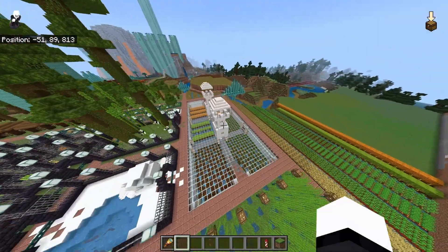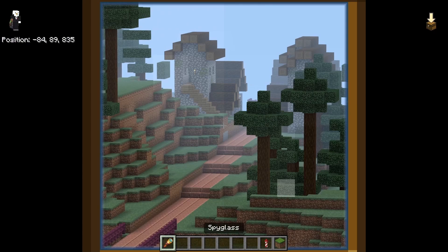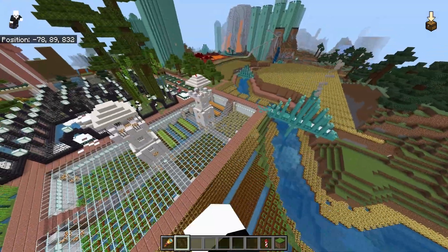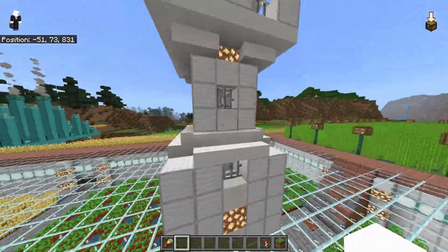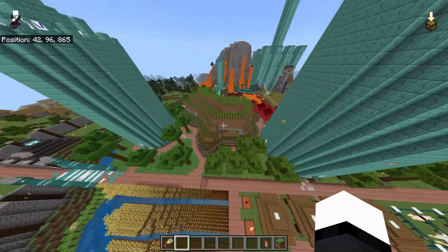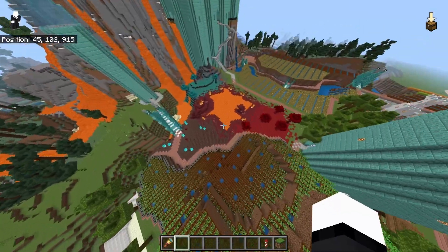And there's a cool sugarcane farm — I still make them like that, sort of. I cleared out that area but there's nothing there. That goes to a village, I'll go there in a bit. There's just some more farms down here and there's a tower. Here's like a hill of potatoes. We got some nether stuff over here.